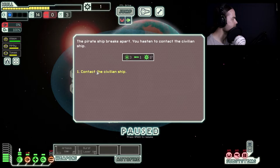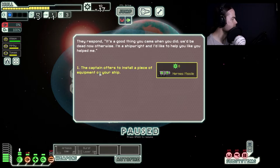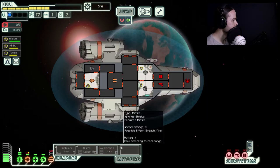We've got three fuel, one missile, and 17 scrap resources. The pirate ship breaks apart. You hasten to contact the civilian ship. They respond: 'It's a good thing you came when you did, we'd be dead otherwise.' 'I'm a shipwright and I'd like to help you like you helped me.' You receive a missile launcher — we'll take that.